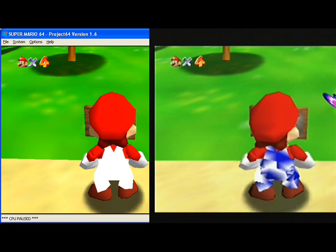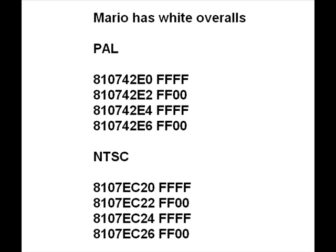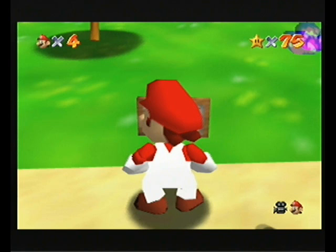The problem is a lot of people have been missing off the extra values. See Project 64 on the left, it looks ok. But on a real N64, like on the right, it's wrong — you get a mixture of colours. So you need another two values, PAL and NTSC, and it will work on a real N64 as well.